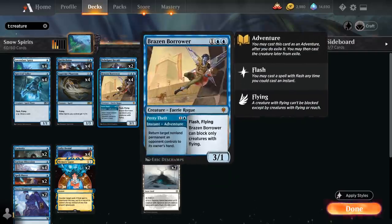We also have the full playset of Brazen Borrower — not a spirit, but still very powerful in these decks. We can play the 2-mana Petty Theft adventure first, bouncing a target non-land permanent an opponent controls, and then afterwards a 3/1 Flash flyer that can only block creatures with flying, but we're usually interested in turning it sideways anyway.